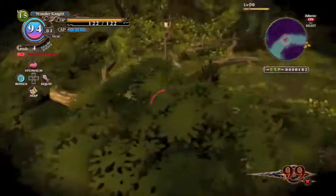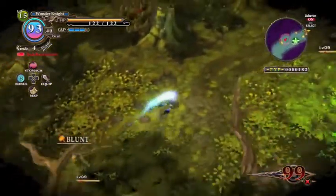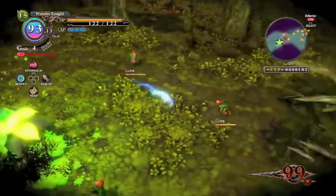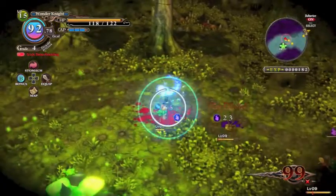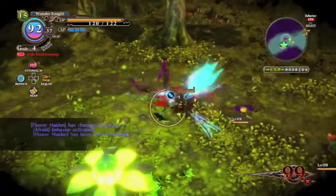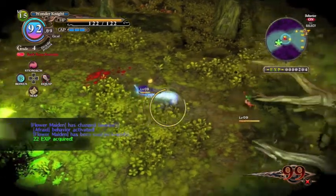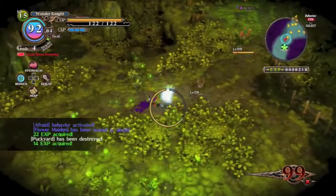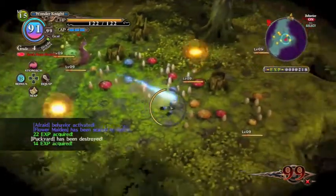Every single action you do takes up some of that meter, and once you run out, that's it for you. Those glowing flower things are pillars, and they're basically save points. You go to those things and you can warp out. Once you warp out, you finish the stage, collect your experience, and then go back to the hub world. You can go back again and regrind, which is pretty cool.